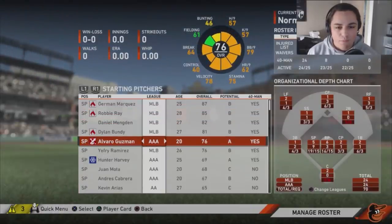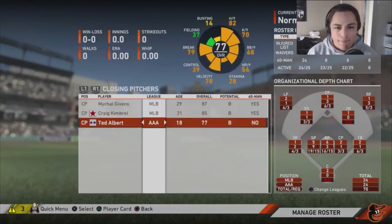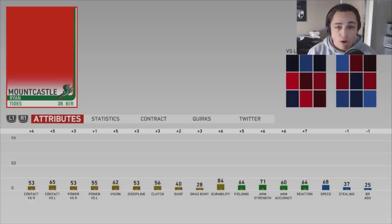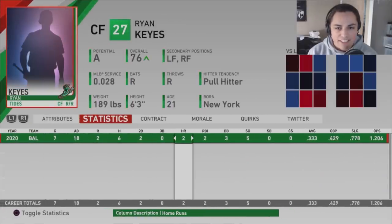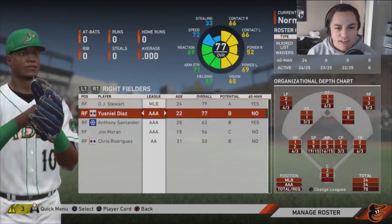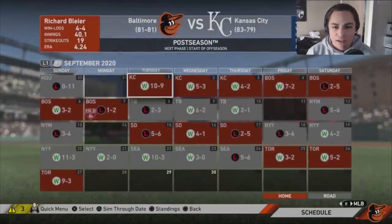Looking at prospects: Alvaro Guzman is 76 overall, pitched a couple games and did pretty good — maybe we bring him up next season. Hunter Harvey is on the cusp but probably won't feature yet. Ted Albert is almost an 80 — probably bringing him up next year. Mountcastle might come up next season if he hits the mid-70s in the offseason. Ryan Keys is a 76 now — he'll be in the mid to high 70s and I want to get him involved. Our outfield will be a little packed, but we're very close to being a wild card team. I definitely see us being a playoff team next season.